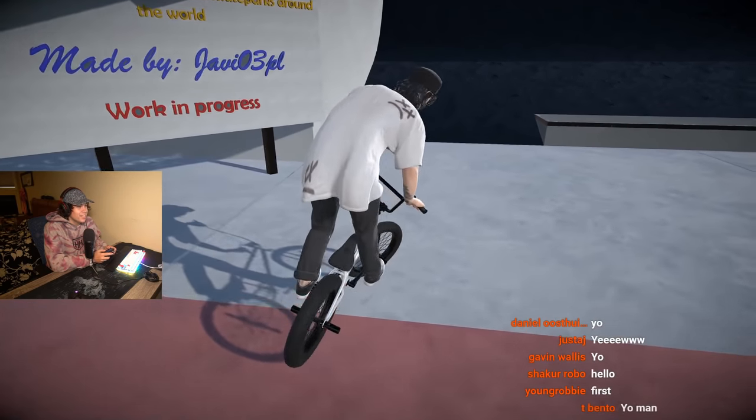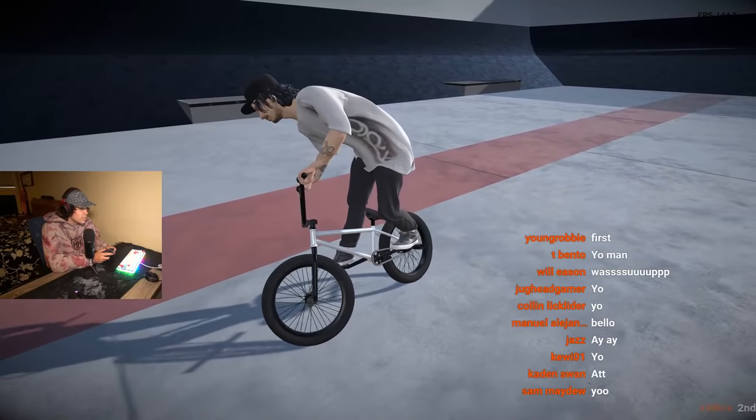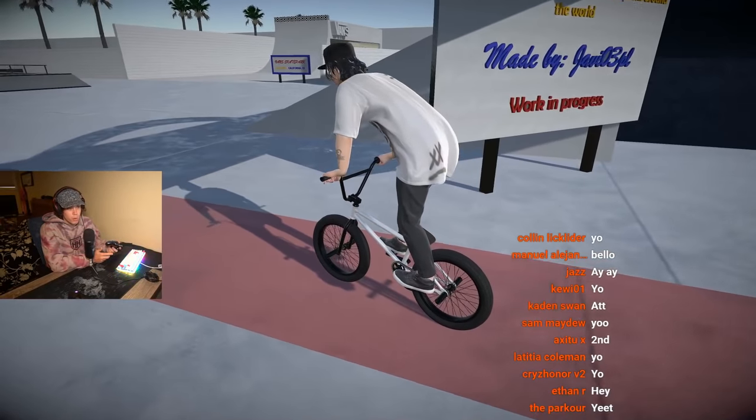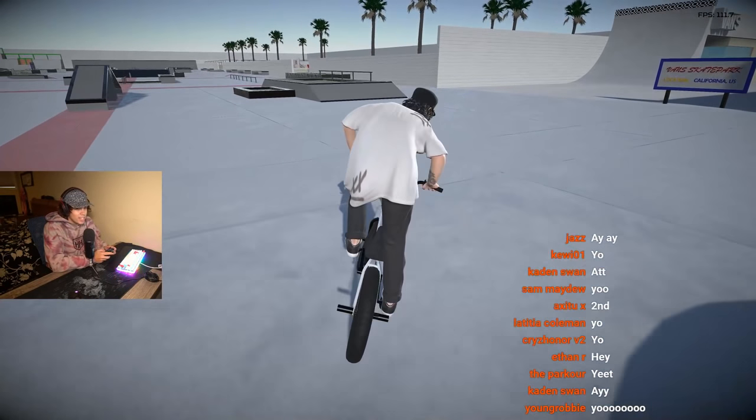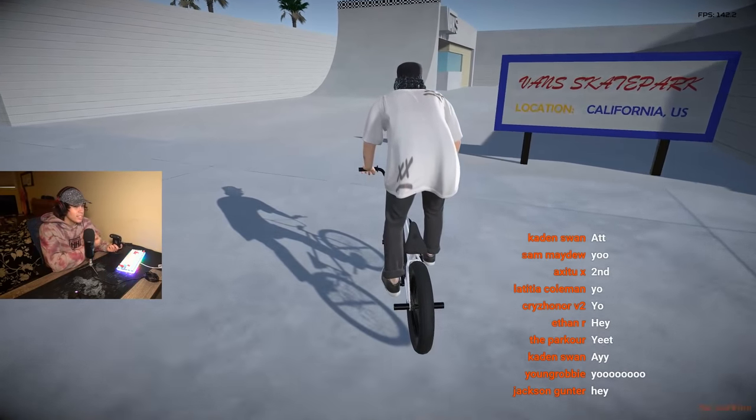Today we're playing a new modded map called Real City. It was posted in the Pipeworks and a lot of people are telling me it's Pipeworks V3, but I don't think so — maybe someone in the comments can clear that up. Essentially, what it says on this little sign is that these are real skate parks from around the world, made by a guy called Javi. The main one I'm stoked on is the Vans skate park.